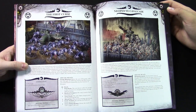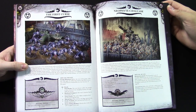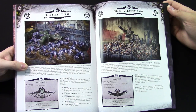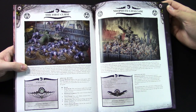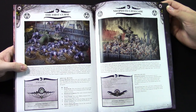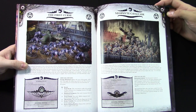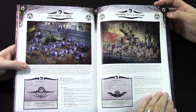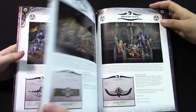Even Knights and big walkers are going to be afraid of all those rending attacks. Especially if there's 20 of them in the unit — that's 80 attacks. 8-0. Not counting the Patriarch, by the way. I mean, they've got to get there first. They have ways of getting there though, which we're going to show with the Cult Ambush rules. Neophyte Cavalcade here — we're going to skip on that — that's kind of the armored one, with Leman Russes and Armored Sentinels.